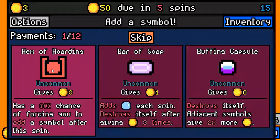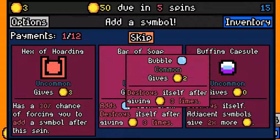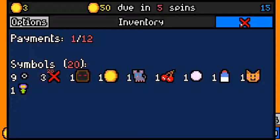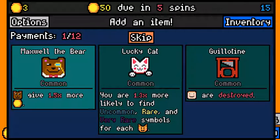I might actually go for the Hex of Hoarding here. Bar of Soap actually does a lot — each bubble is worth six, this gives three bubbles, so that's 3 times 7 which is twenty-one. This thing gives twenty-one and if you have a relatively empty board that's actually a lot. But the problem with Hex of Hoarding is that at some point you're going to be forced to add bad symbols, and it might be a while before we get to remove it. I'm just gonna go for the bar of soap — let's not experiment with multiple things at the same time.